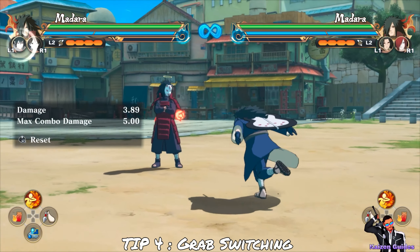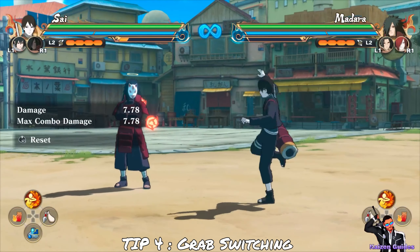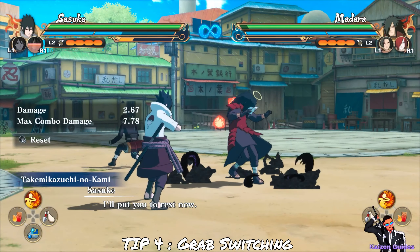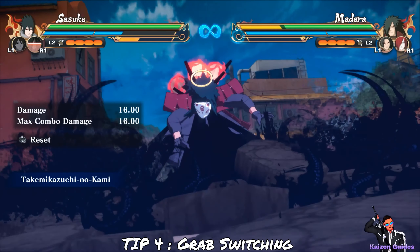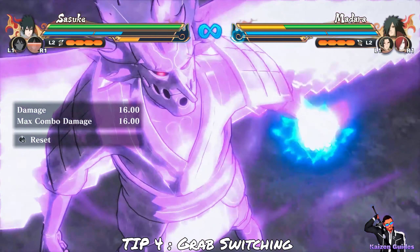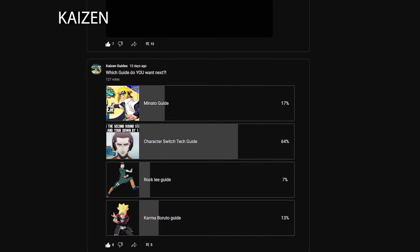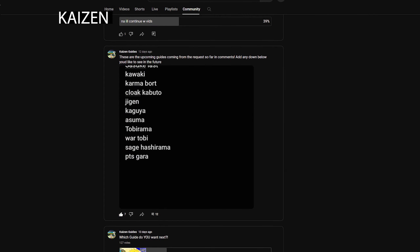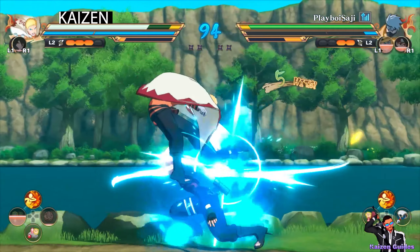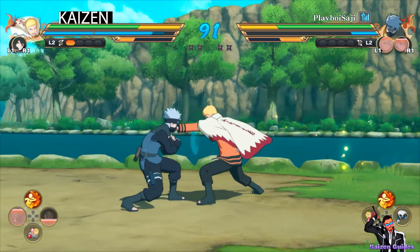That's pretty much everything I can show you in training mode. Now, as I always do, I'm going to hop on ranked — but this time I'm not going to show the entire match. I'm going to highlight the specific moments where I use the techniques from this guide so you can see them in action without waiting through a full match. Going forward, make sure you're voting on the character polls for guides you want in the future and comment below for what characters you want to see next. I'm going to be doing guides in the order I receive requests.